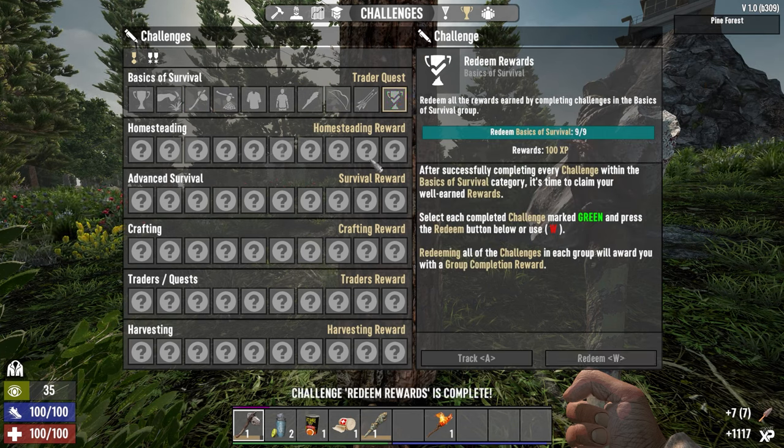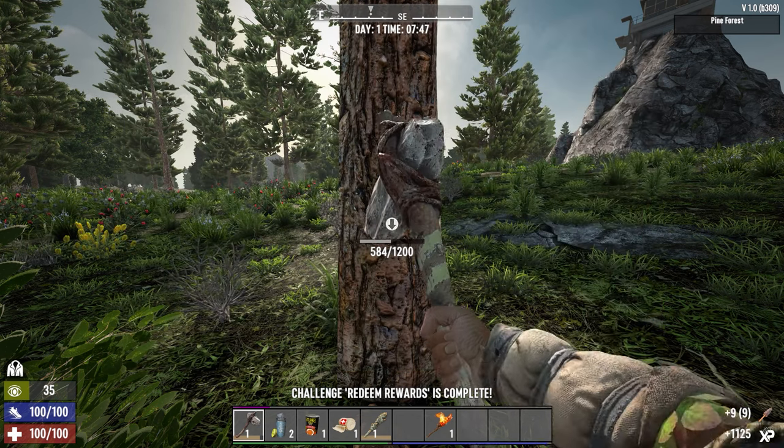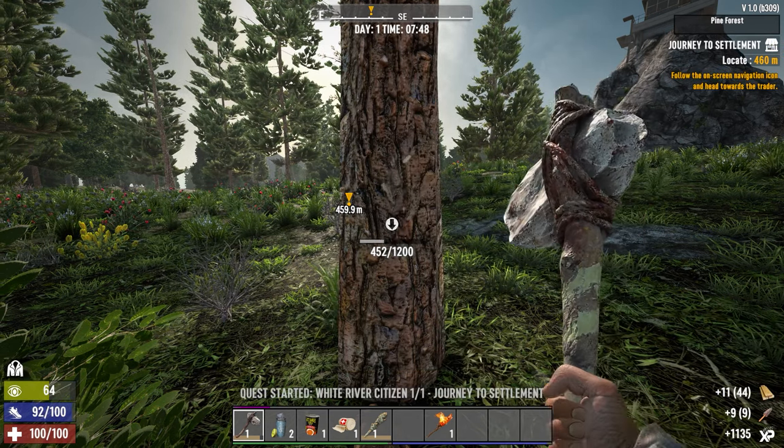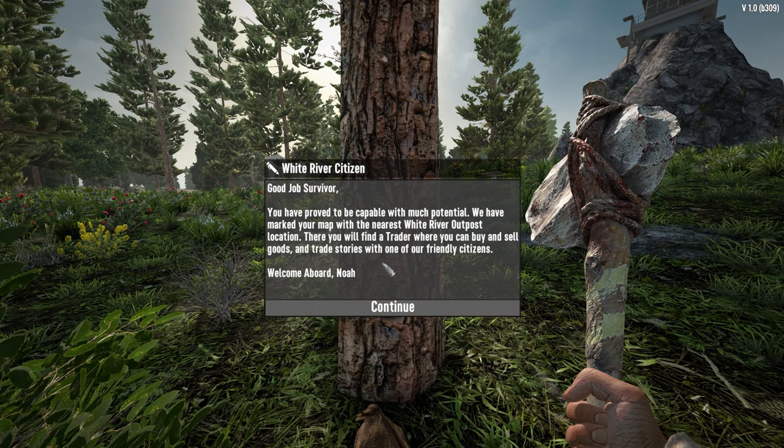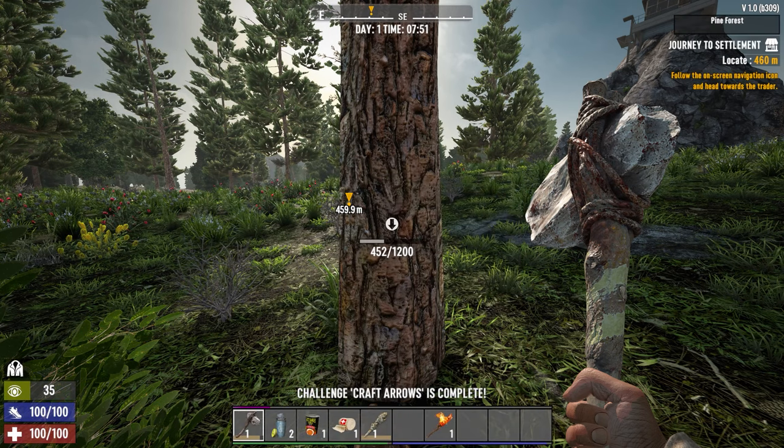It gives you some XP and shows you where your traitor is. Just gonna finish taking this tree, though. Oh yeah, Noah — same thing. You proved capable, etc. We have a map. Go to the traitor. Welcome aboard. Thank you, Noah.